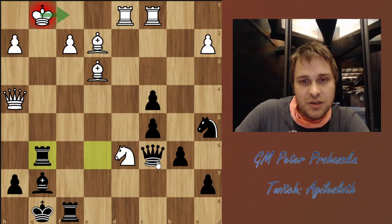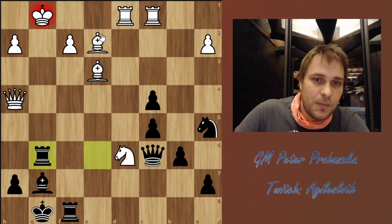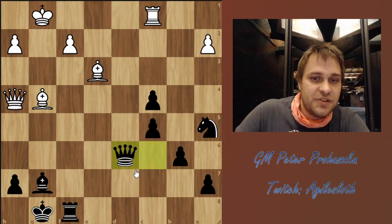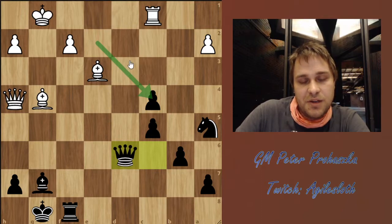Now White cannot play Kf1 because of a checkmate on h1. And after Bg4, now is the time to take back on d6, and after Rd6 is Qd6, the difference is that now White cannot even take on c4. So Black is just completely winning.